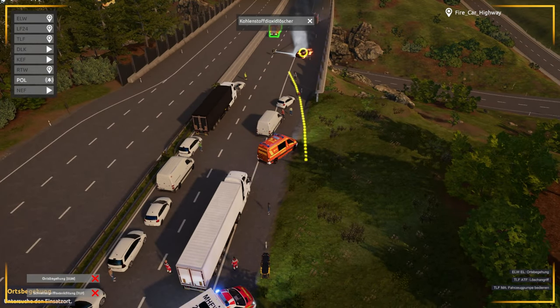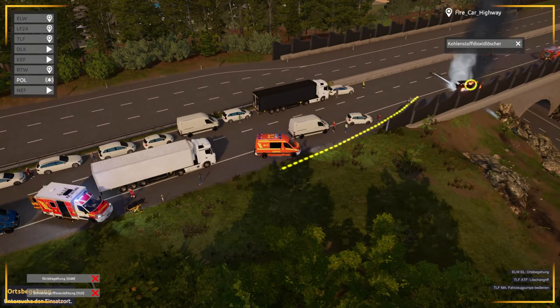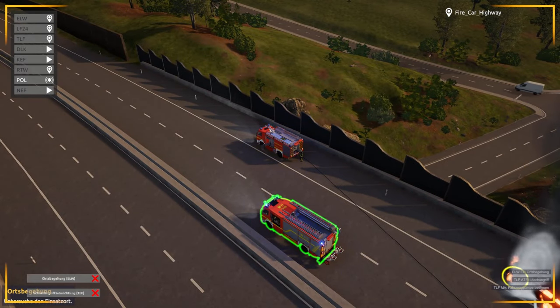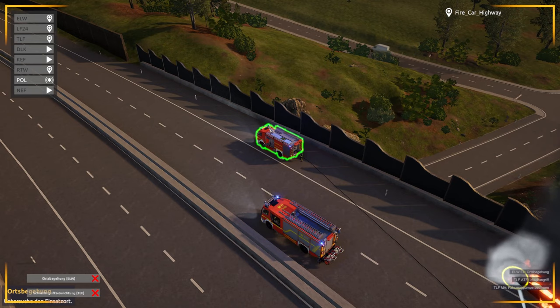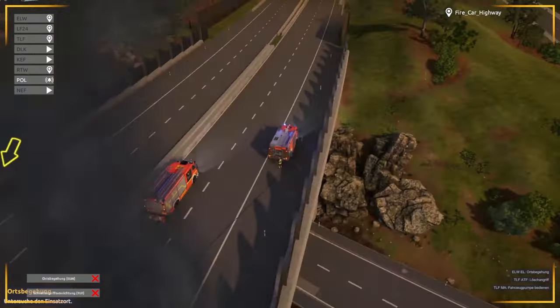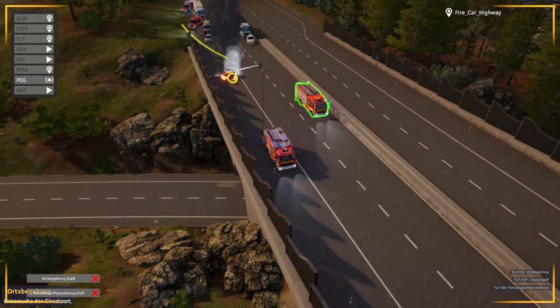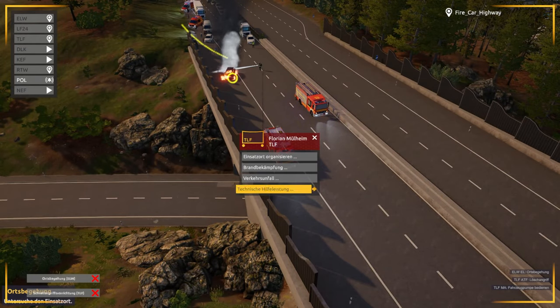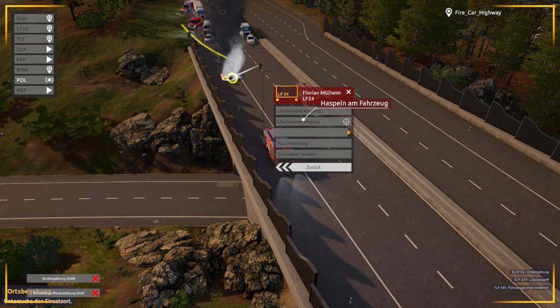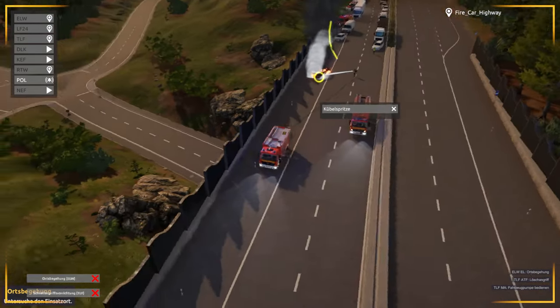Usually in real life there is a possibility to use the tank extinguish vehicle — this green one — to connect it with this car and use the water inside the tank extinguish vehicle with the pump pressure to turn off the fire. But I don't know why I can't connect them. I'm searching for any possibility to connect them but I don't think I can.